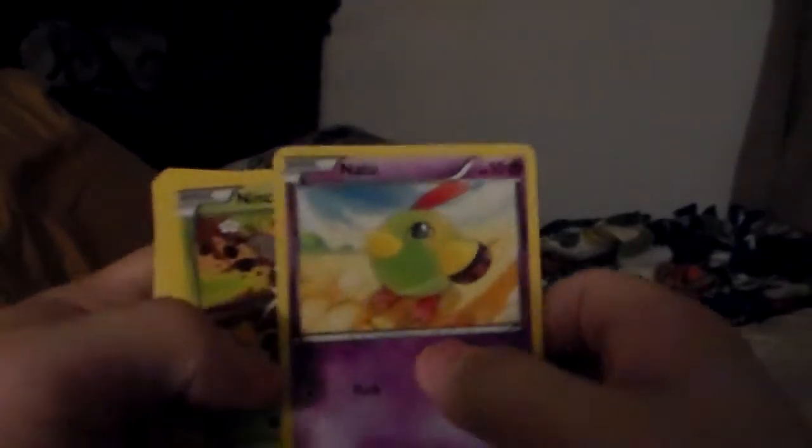Another code card. I do play the TCG online — that's why I don't give you guys the code cards, I can use all the help I can get because I have a really crappy deck on there and I'm not really any good with it, plus all their usual decks. All right, I got Natu — Natu, Nincada — sorry, just situating this a bit better.